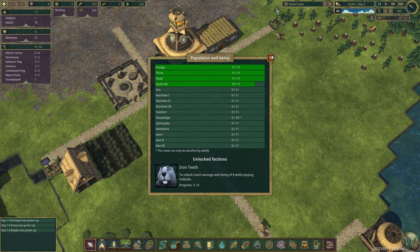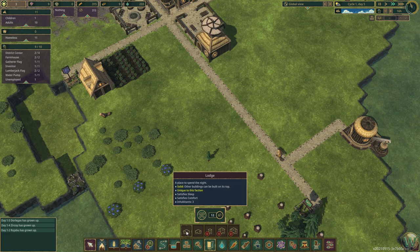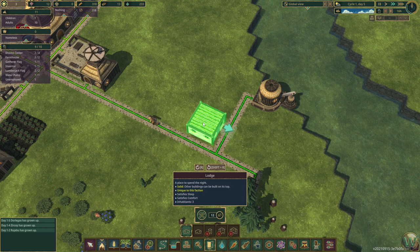So you have 10 out of 11 social life now with the campfire doing its thing — which is really good. Aesthetics is probably what the decoration items are for. Let's go ahead and build some lodges. Housing — lodge. We can rotate the map using Q and E, and then R to rotate the placement of the building.